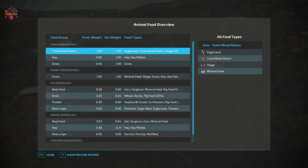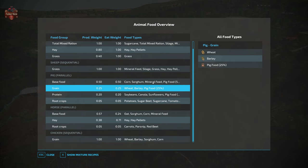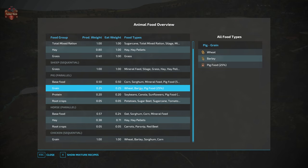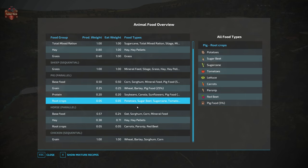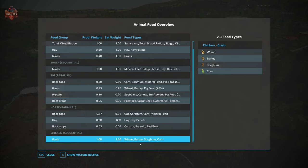Checking the animal food overview — cows require sugar cane in their TMR, which is the custom animal feed referenced. Sheep also accept mineral feed and silage. Pig food has mineral feed added to the base. Root crops have lettuce, tomatoes, and sugar cane added. Horses have mineral food and corn added, and chickens have corn and barley added to their feed list.